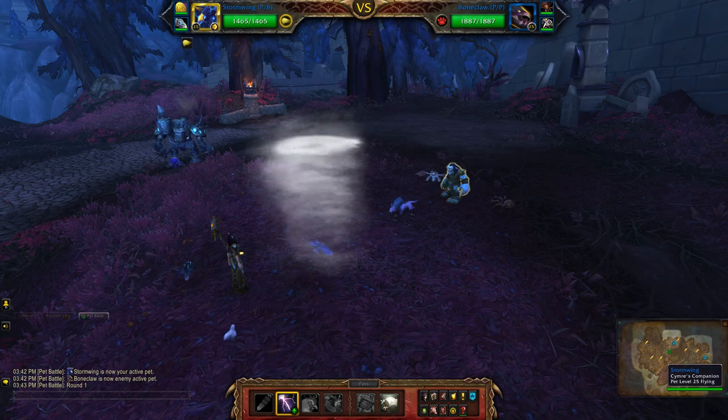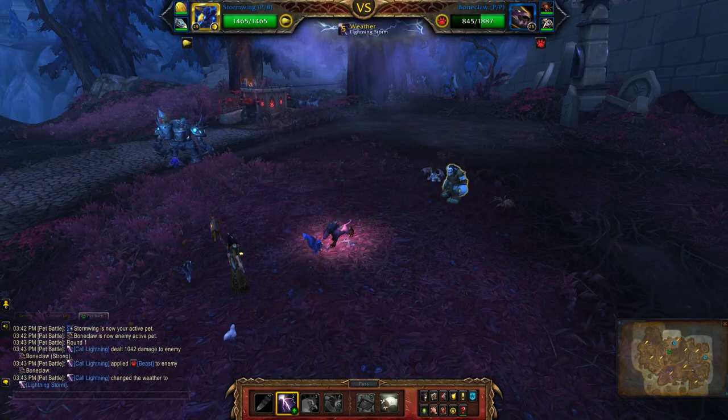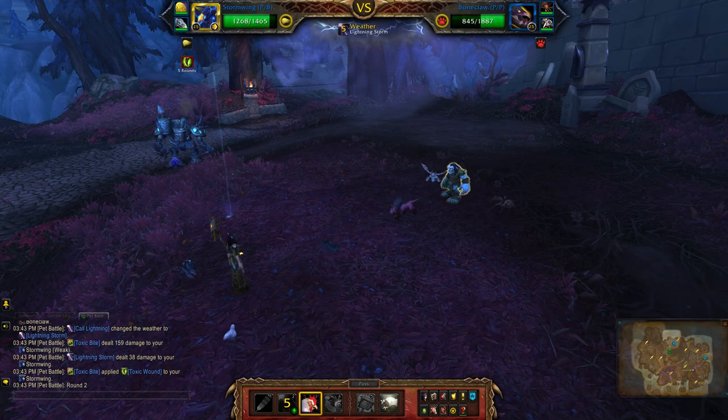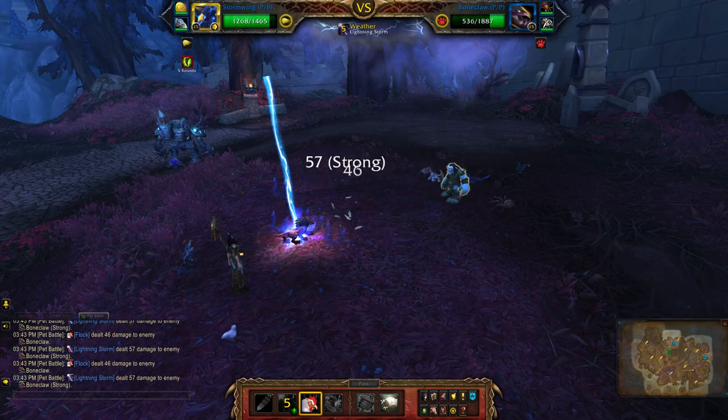So start with Core Lightning. If you're using another pet with Core Lightning, this is where you would switch in your Francois and then continue the rotation with Flock.